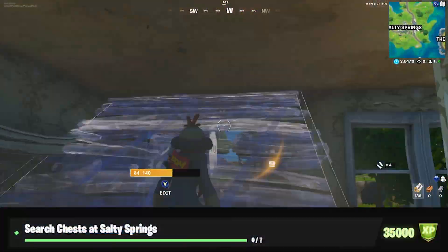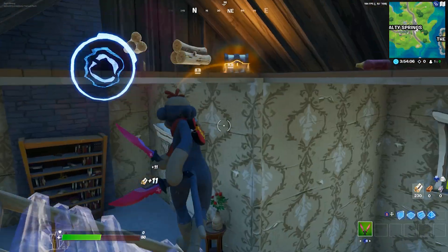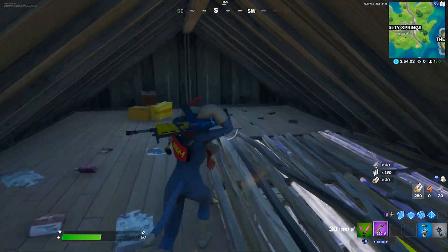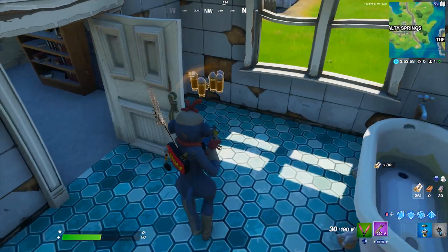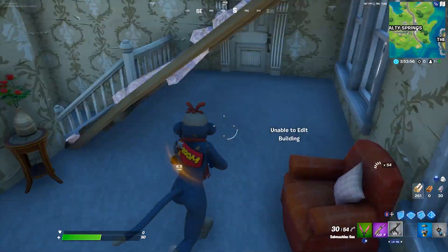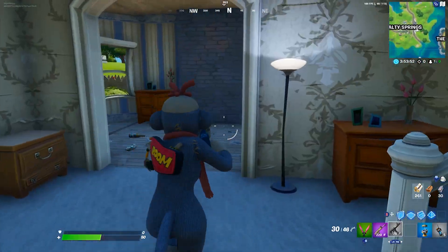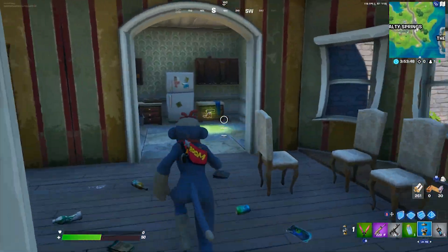Starting off with the very first challenge: search chests at Salty Springs. This one is pretty straightforward — there are plenty of chest spawns at Salty Springs. It's going to be very crowded for this weekly challenge, but Salty has been in the game since the start of Fortnite, so you're probably familiar with all the chest spawns there. You only need to search seven chests and that challenge is complete.